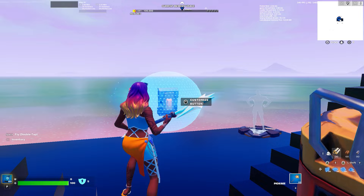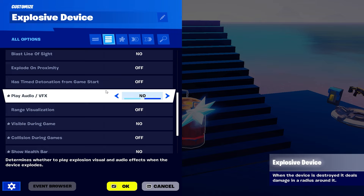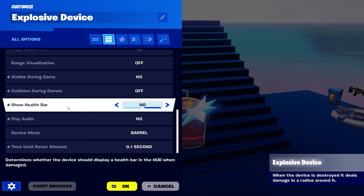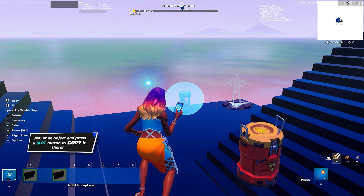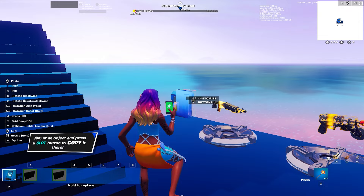Now we have all of this set up. You can copy this button over to the other side, turn it around, and make it symmetrical on the other side of the map as well.